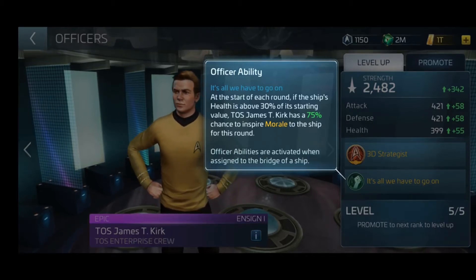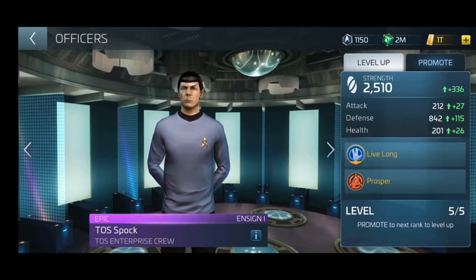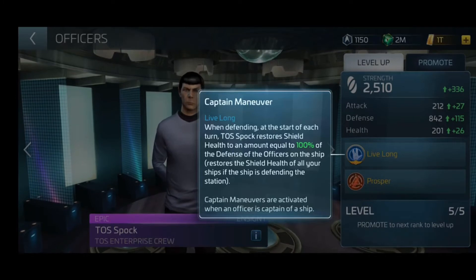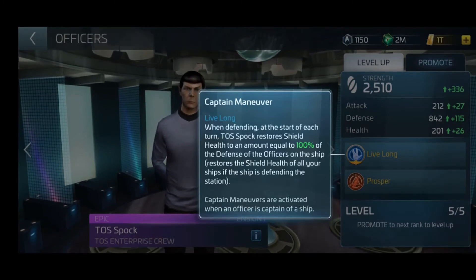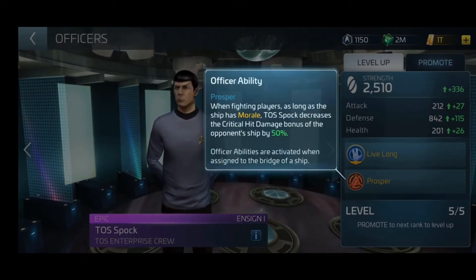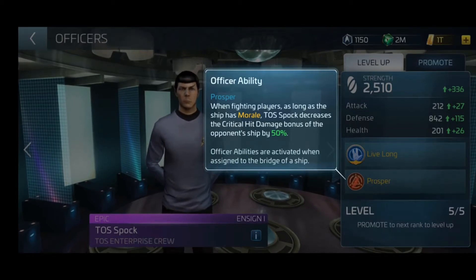Moving on to Prime Epic Spock — the developers told me they fought long and hard to make him an epic officer. He was initially going to be a rare officer, but the developers really wanted to make him extra special, so kudos to them. His main ability is 'Live Long.' When defending at the start of each round, you heal the ship HP by X percentage of defense. If you're defending against a station attack, this ability affects all ships in the station — I can't stress enough how important it is to have this officer, especially for defense. His next ability is 'Prosper': when fighting players at the start of each round with morale, you can decrease the opponent's critical hit damage bonus by X percentage for that round. So we have some pretty good defense and PVP abilities here.